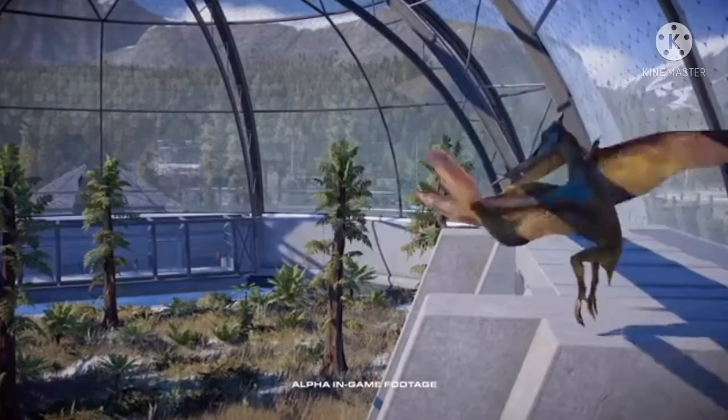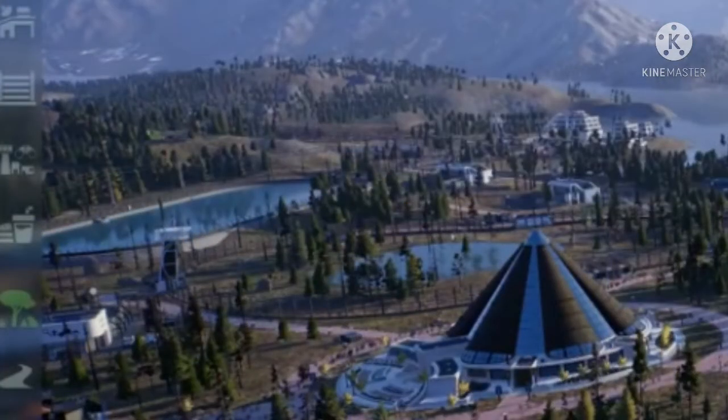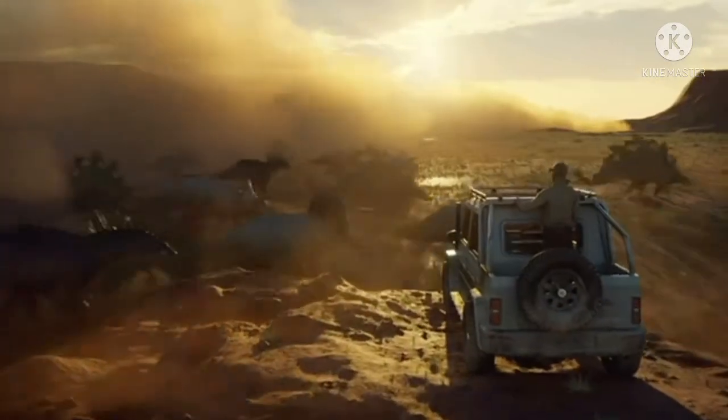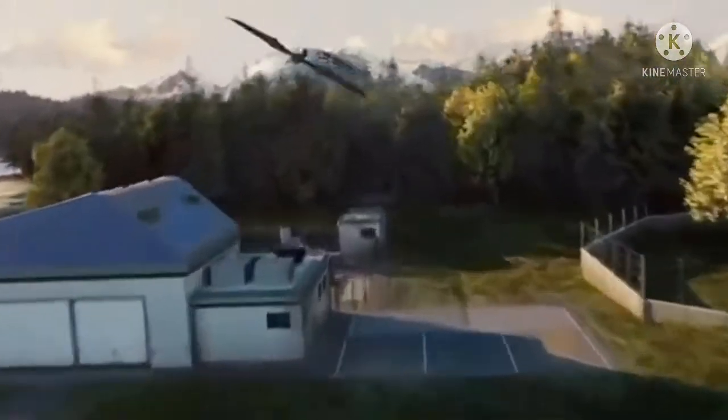We also get a quick glimpse of an aquatic arena which most people probably missed — I missed it too initially, but was reminded by a viewer. It does look pretty interesting. I hope we can have aquatic creatures in lakes and open water too, otherwise it risks being like the first game's aviary — a glorified fishbowl. Unfortunately we didn't get to see what was inside the aquatic arena, though judging from the size it probably wasn't a Mosasaurus.